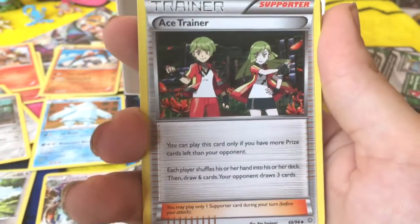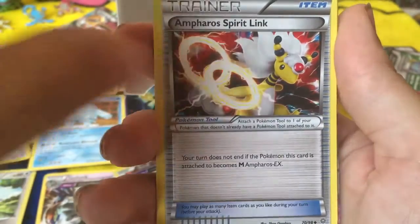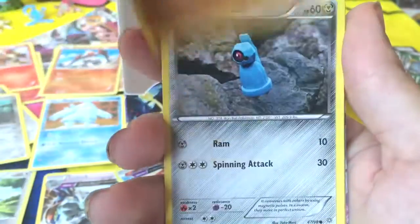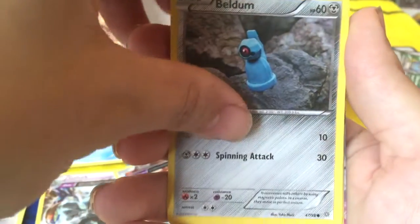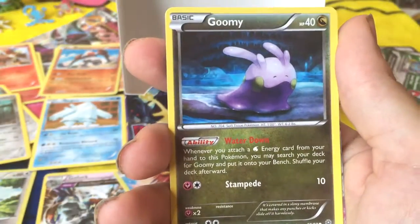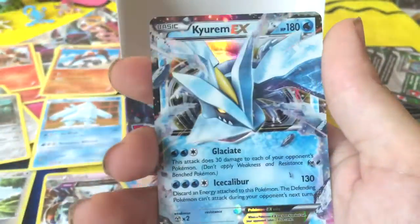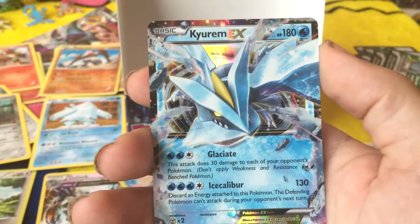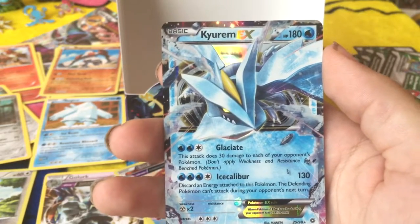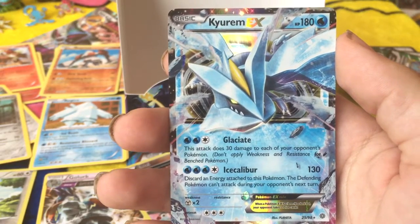Ooh, this is the first time we've seen Ace Trainer in a minute. That's good. Ace Trainer. Sliggoo. Still haven't seen the final form. Ampharos Spirit Link. Wooper. Beldum. Beldum — spin on it. Magikarp. Goomy. Reverse Holo Lysandre. And... Kyurem EX. The card we've been waiting for. This attack does 30 damage to each of your opponent's Pokémon. Does not apply weakness and resistance for benched Pokémon.